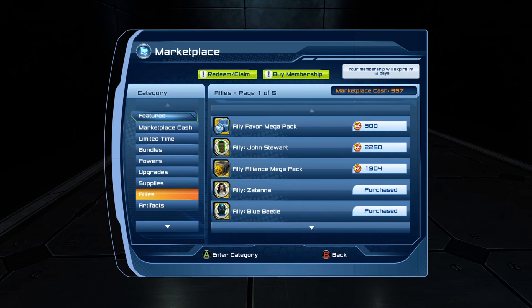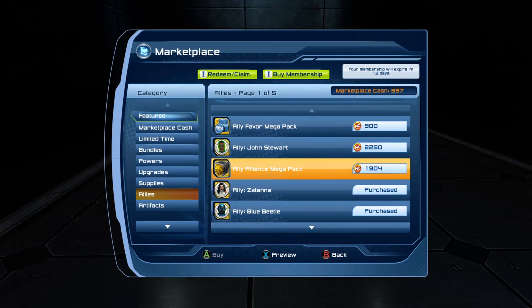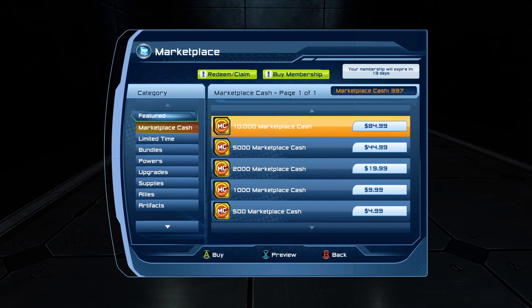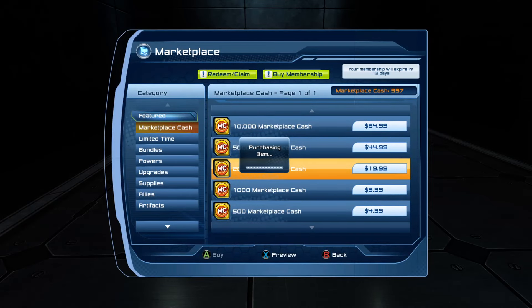Do I want to get him to tier six or do I just want to buy it to be done? Let's see — John Stewart ally. I would have to spend like 50 bucks for that. I'm gonna get the alliance mega pack at a later date, but for now I'm just going to buy the ally — saves me having to spend another 20 or so dollars.